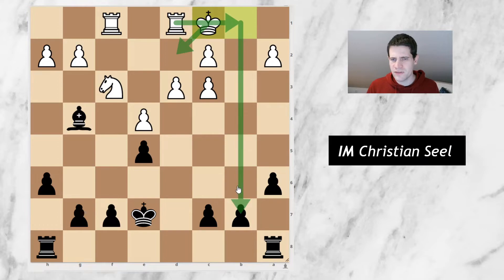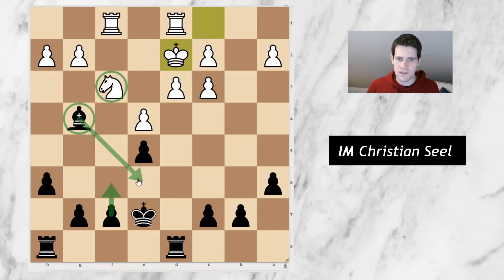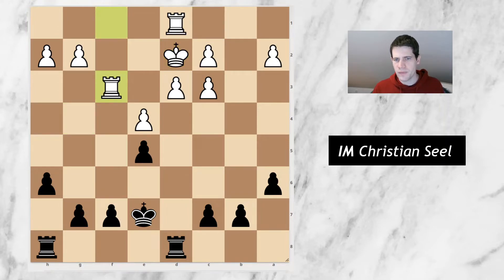In the game I went rook d8, king d2, and now I took on f3. I think again probably slightly imprecise to give up this bishop for this knight — just going f6 and then going back with the bishop to e6 is probably a little bit better. In any case, I took and we get this rook endgame. Of course all rook endgames are drawn, but this one is actually still quite interesting because the pawn structure is so asymmetric.